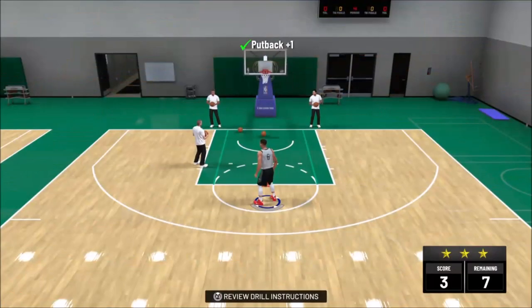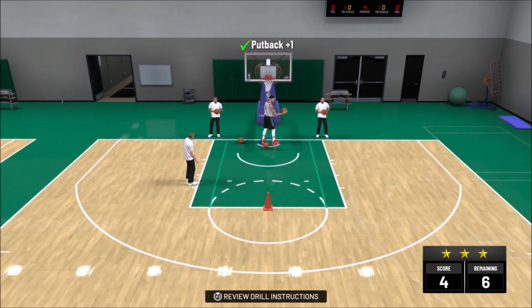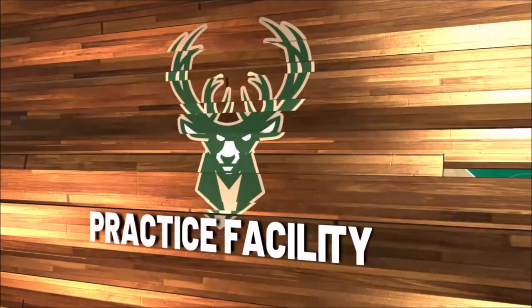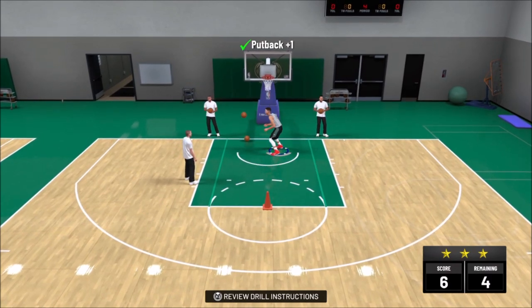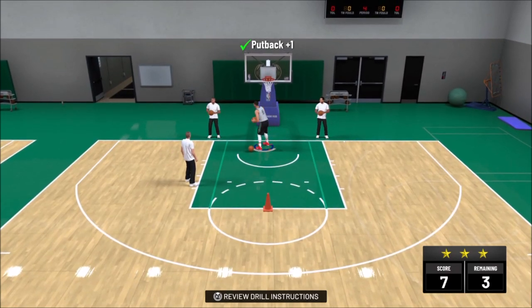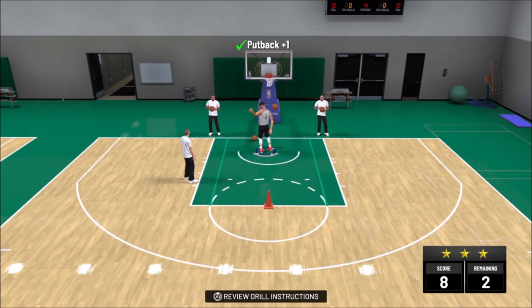So what this does is you come in here and you're going to be able to select what type of badge you want to work on. Right here I'm working on Putback King. They give me a drill and I get up to four. I could waste all four of them on one badge, or I could spread them out. But for me, I like to just go ahead and focus on one badge so I can upgrade that. But you guys can do whatever you want with those four upgrades.